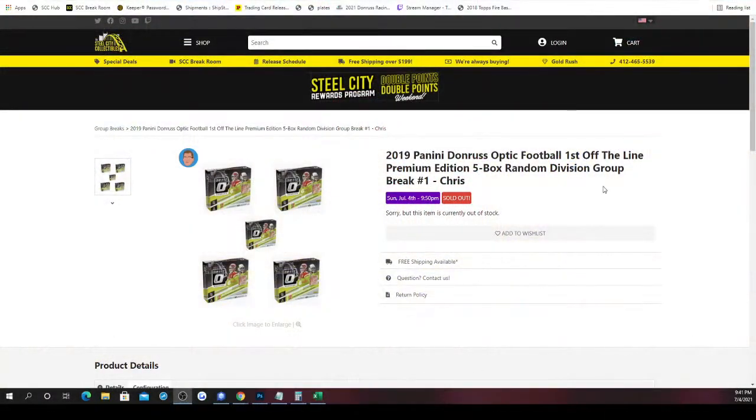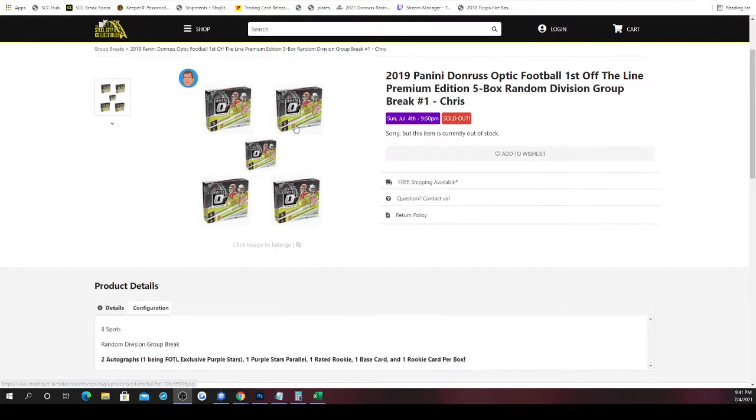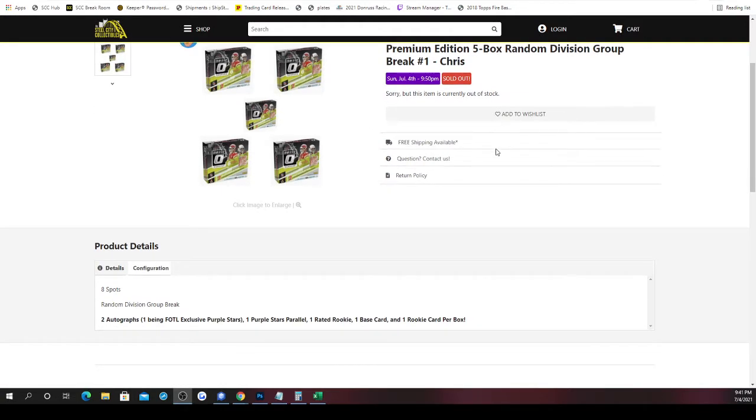Our next group break is 2019 Donruss Optic football — first up the line premium edition, five box random division group break numero uno. There's not one, not two, not three, not four, but five boxes of the product. You get two autographs, one being the first of the line exclusive purple stars parallel, one rated rookie, one base card, and one rookie card per box.